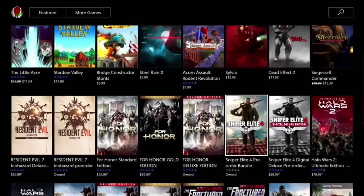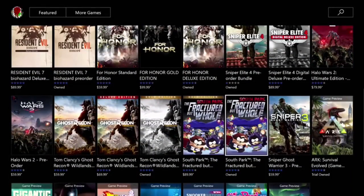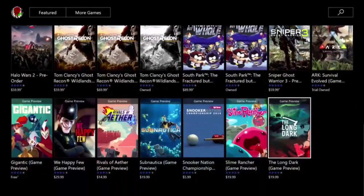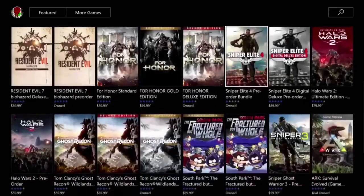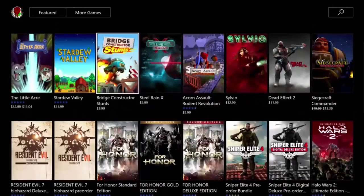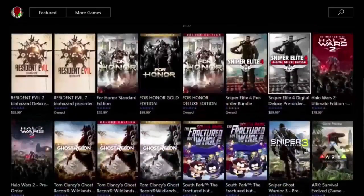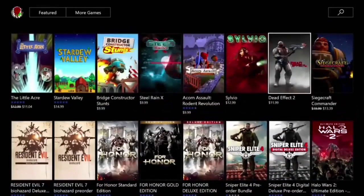There aren't really any expensive games here — the only expensive ones I see are Ghost Recon, Cell, and Sniper Ghost Warrior 3. As you can see it says Owned. I'm going to show you guys how to do it. For example, we're going to pick a game — and keep in mind, it works on some games but not all. I tried Sniper 3 and it just doesn't work.